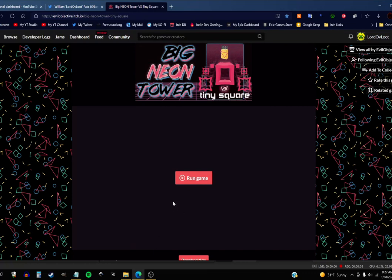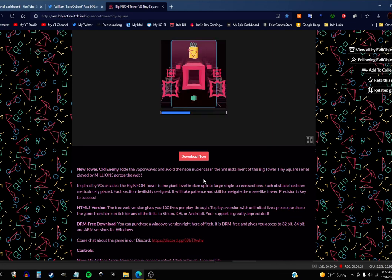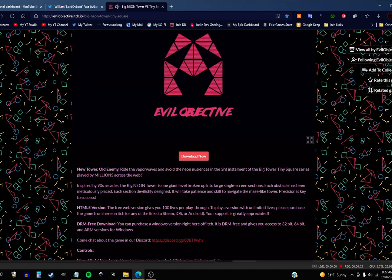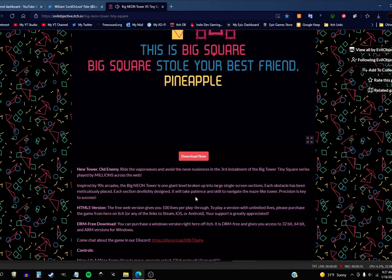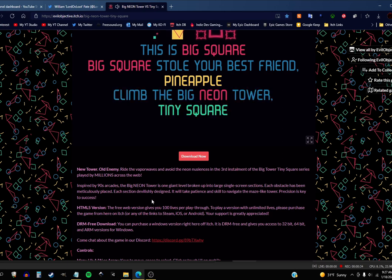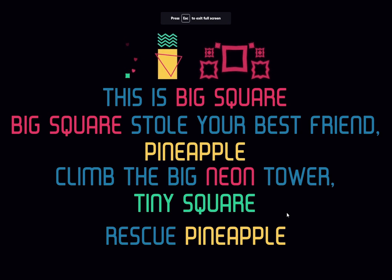Hello and welcome back to the Big Tower series of games. I think this is the last one — this is Big Neon Tower vs Tiny Square by Evil Objective. New tower, old enemy. Ride the vapor waves and avoid the neon nuisances in the third installment of the Big Tower Tiny Square series. Let's rock and roll.